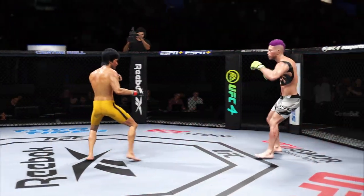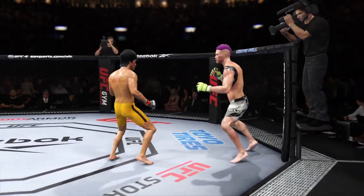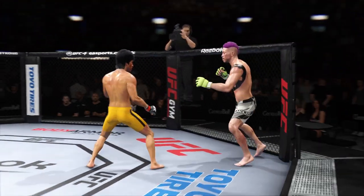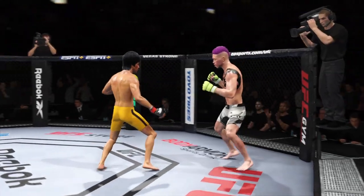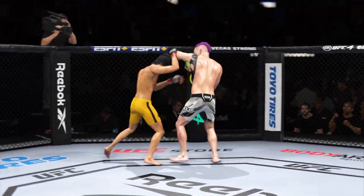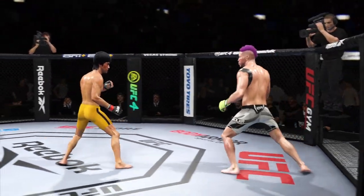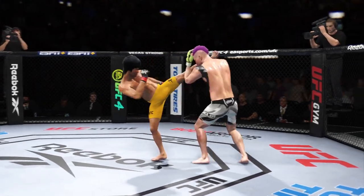A huge strike lands there, and somehow his opponent's chin held up. You do not want to be on the receiving end of those types of strikes. Shot to the body connects there. He hasn't really thrown too many body strikes in this fight, but now, as this fight goes on, he is not discriminating — working the body, and those shots are going to count.